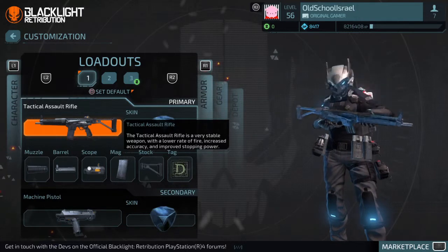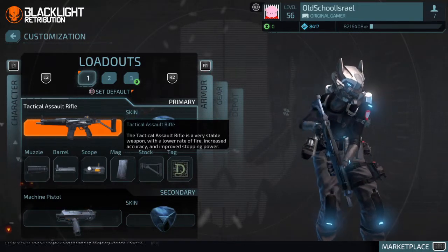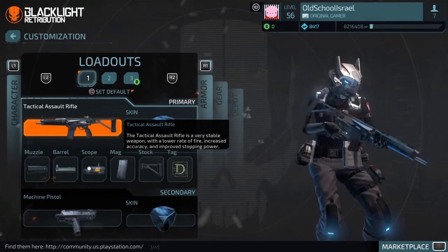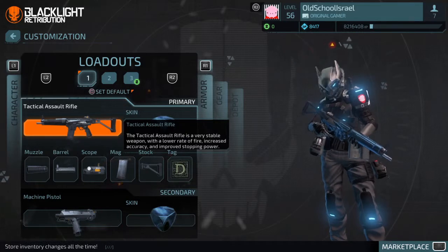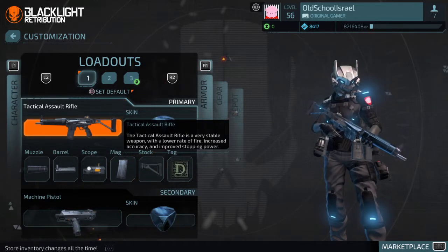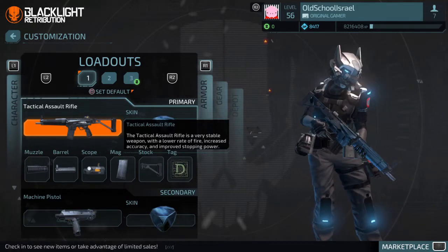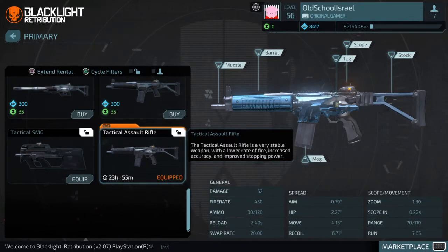Hey guys, welcome to another Black Lab Retribution video. I'm your boy Old School Israel here, bringing you a full review on the new weapon that came out in patch B2.07. This weapon is called the TAR, or in other words, Tactical Assault Rifle. As you can see here, it has 62 damage by default, 450 fire rate, and 30 slash 120 ammo with a decent reload.